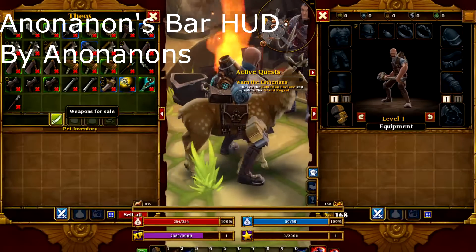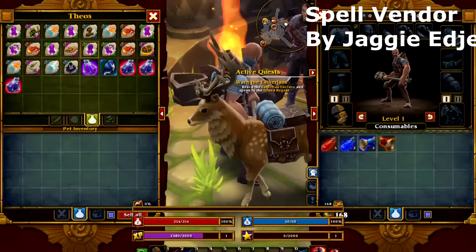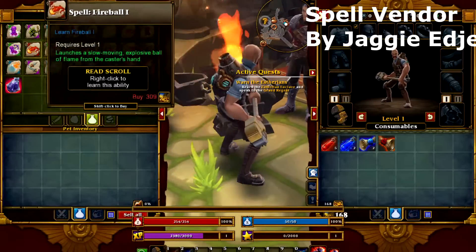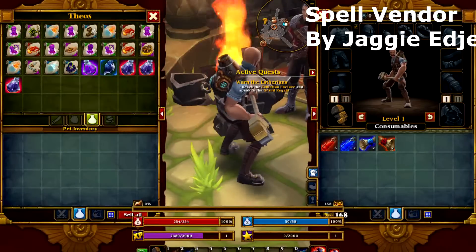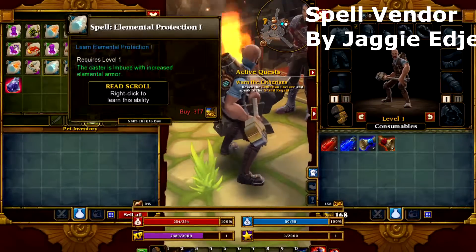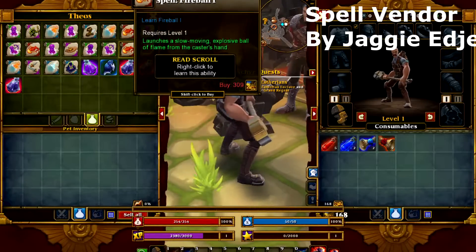The final mod that we will find will be at the blacksmith or any shop. It is the spell mod. What this mod allows you to do is buy spells for a price. So it gives you a lot more stuff that you can do really without just levelling up — you can buy spells as well as unlocking them. This is a pretty good one. I really do like the idea of this one. I'm going to get the chance to go and buy some of these as soon as I start playing more.